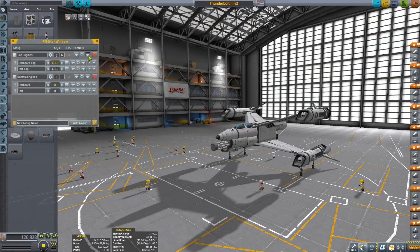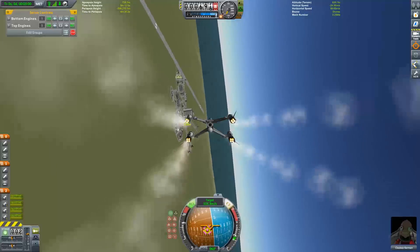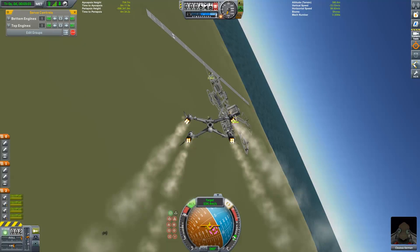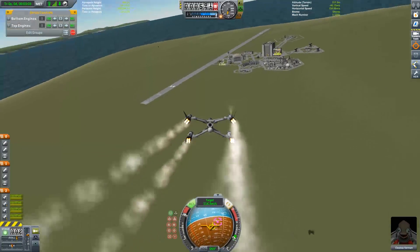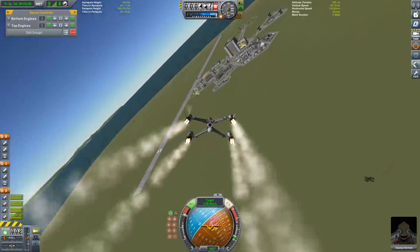In my final version, I used Infernal Robotics washers to rotate the engines and winglets, just like in the TV show — they rotate inwards during space flight. They also let me rotate them into vertical stabilizers, which made atmospheric flight a lot better with far less horizontal drift. In space, the winglets are rotated in, which makes no difference for flight but I suppose it provides a smaller target.